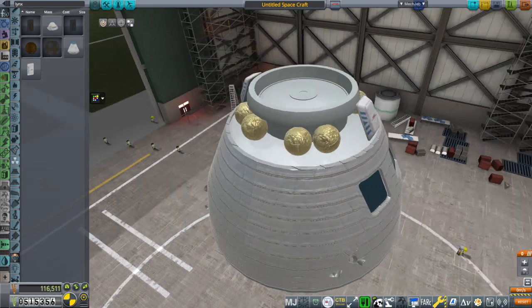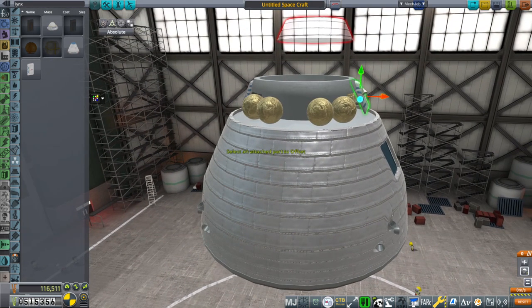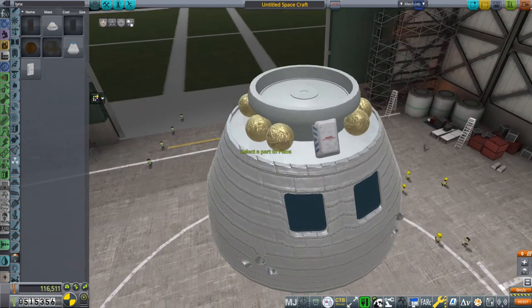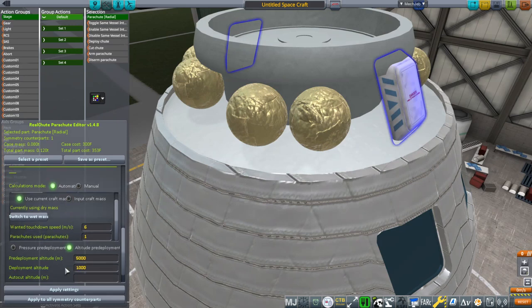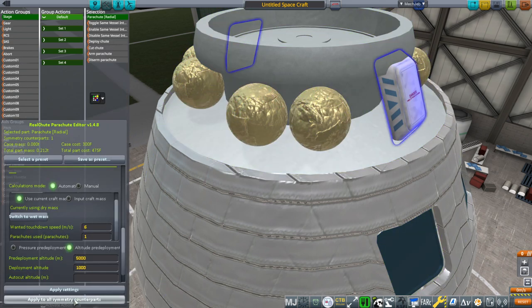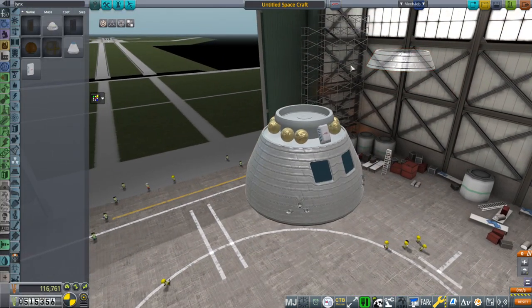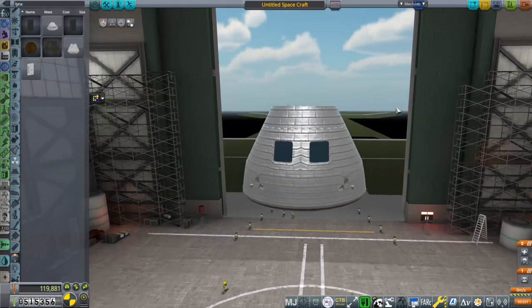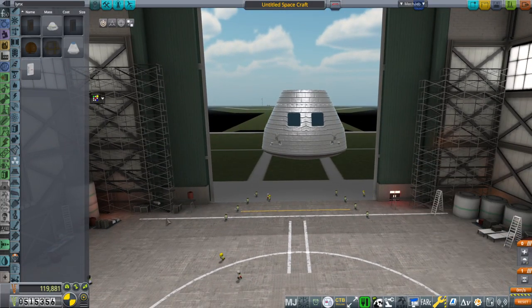I think previously on checkout the parachute, the aerocap separated properly. Parachutes seem important - I'll keep that stuff the same. Applying to symmetry counterparts - okay, we have parachutes and the aerocap. So that's what we're going to have to launch, and it's 6.3 tons.